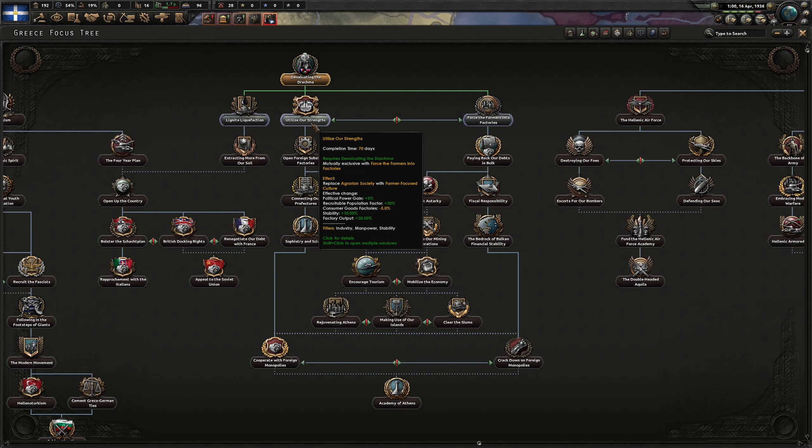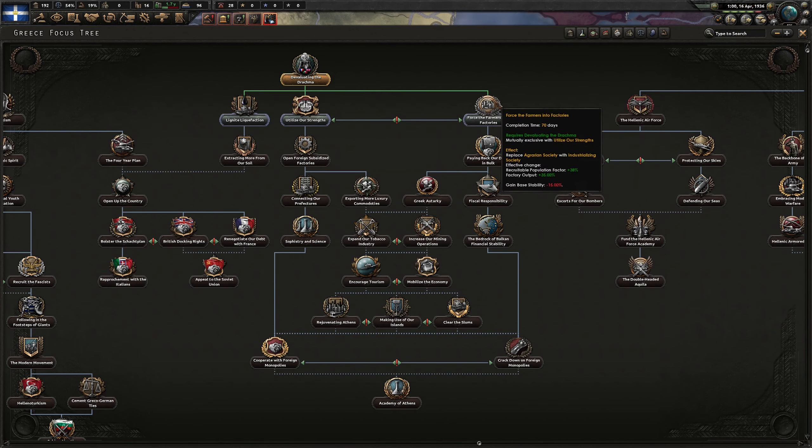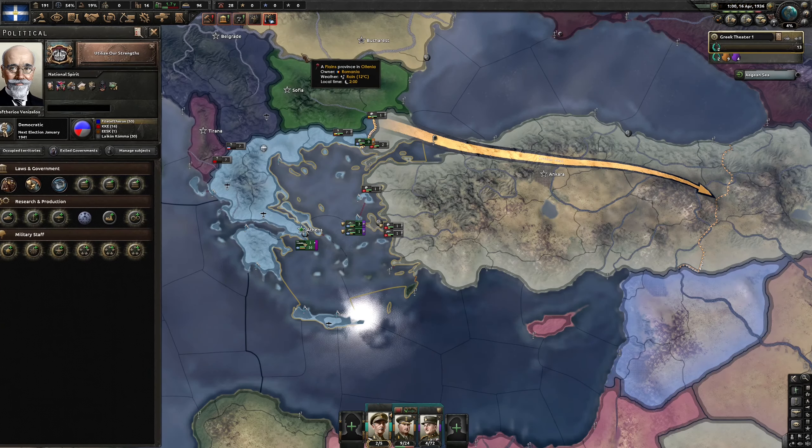'Utilize Our Strength' gives political power gain, recruitable population at 30%, consumer goods factories minus 5, stability plus 10, and factory output plus 30%. Or we can go with 'Force the Farmers into Factories' — getting more recruitable population and more factory output, but we'll lose some base stability. So I want to go with 'Utilize Our Strength' first.